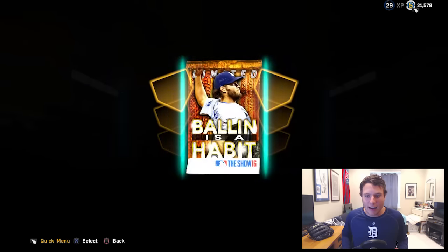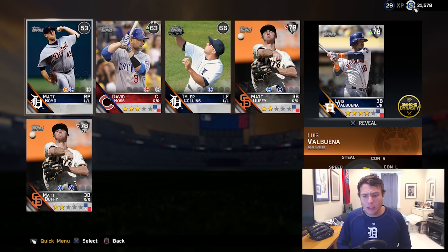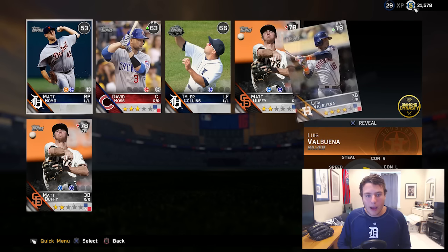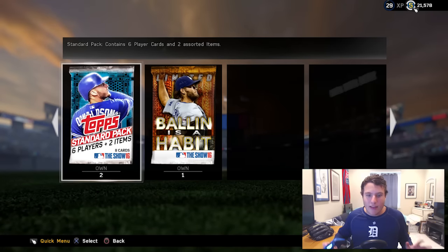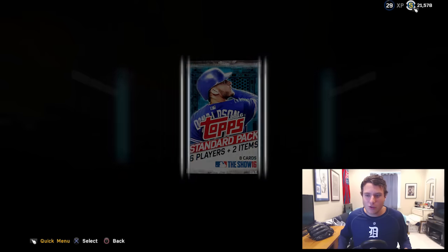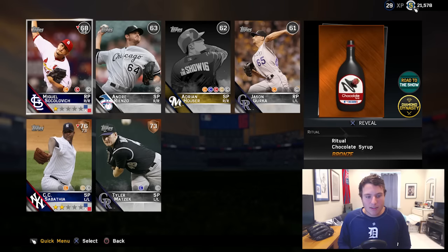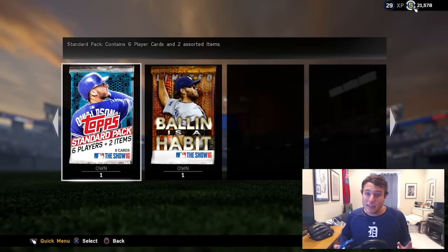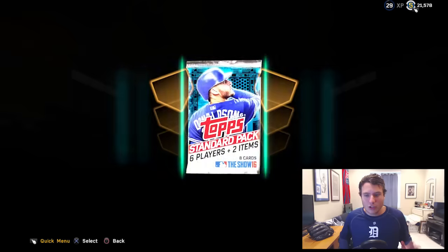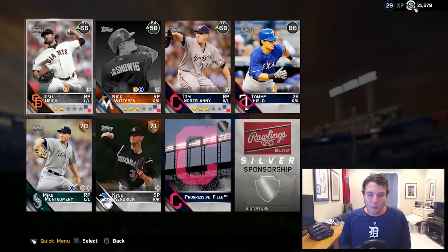Let's jump into one more of these packs, then open the last two standard packs and get out of here. Kershaw is on the cover of this pack and we're going to get 84 Luis Valbuena — not too bad. Two more standard packs left. I think 25,000 stubs down the drain so far. Let's see if we can get anything to make the value back. We're going to get a CC Sabathia — he hasn't been pitching bad at all for the Yankees. Last standard pack — our best pull is going to be Kyle Kendrick.